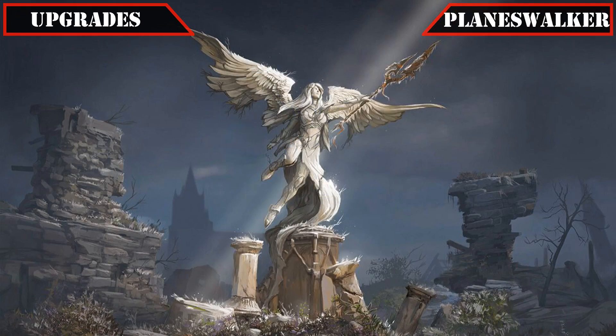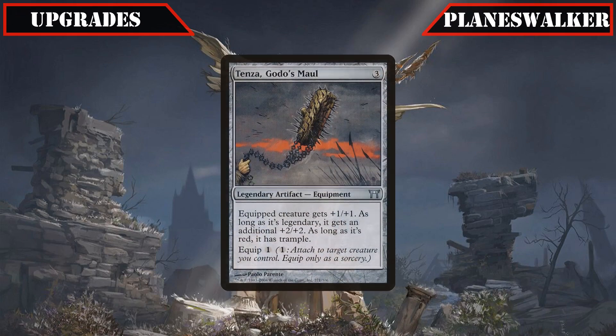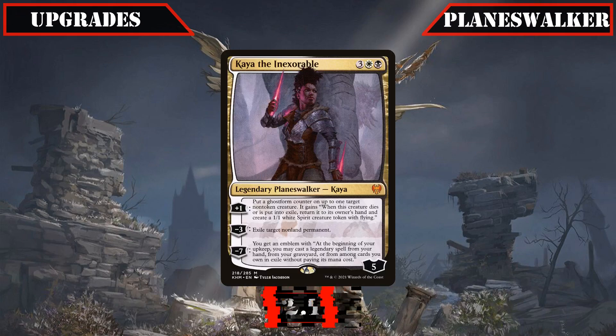It's then onto our planeswalker additions, with the ill-fitting equipment Tenza Goto's Maul being cut in favor of Kaeya the Inexorable, who provides more protection with her recursion, solid exile-based removal, and a powerful legend-focused ult that gets us free legendary spells from our hand, grave, and even exile, which also includes herself if we want to get her right back after ulting.